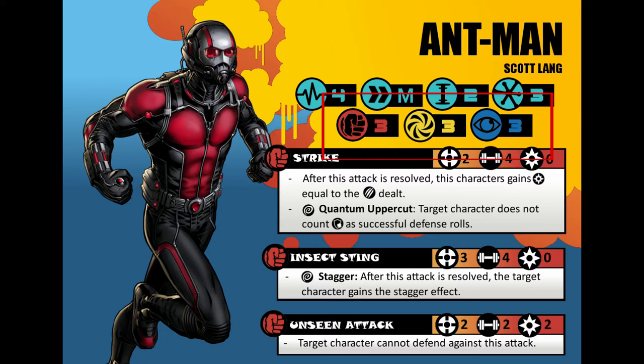Now to the row underneath that. We see a red fist, a yellow spiral thing, and a blue eye — this tells us a character's defense. The red fist is for physical, the yellow spiral is for energy, and the blue eye is for mystic. These are the 3 types of attack in the game. So characters have different defense against different types of attacks, and the number tells us how many defense dice we roll when a character is attacked.